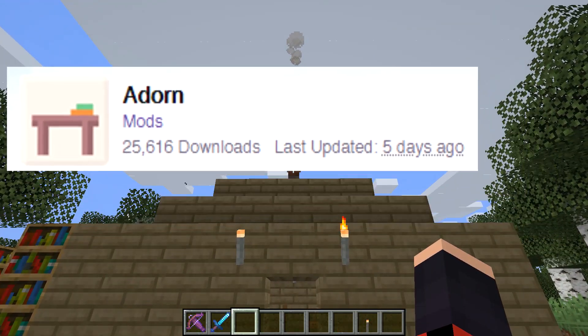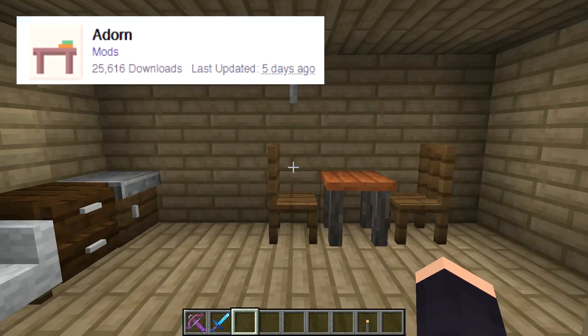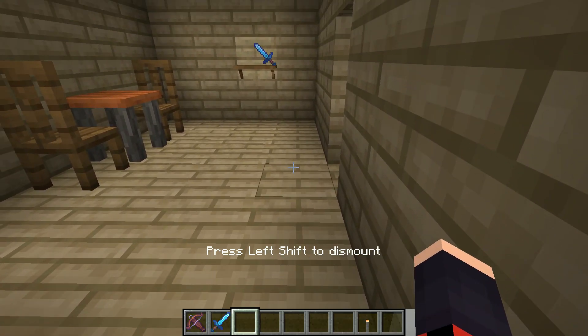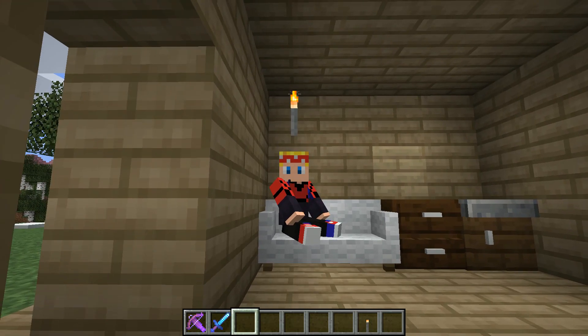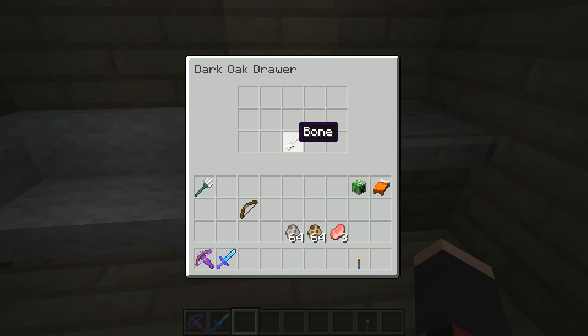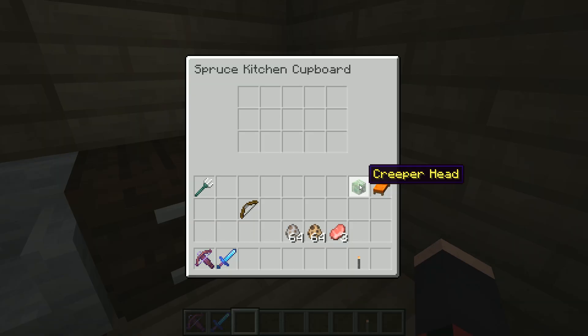Number 4 is a mod called Adorn. This mod is a decoration mod for Minecraft. It adds different types of decoration blocks including tables, chairs, sofas, kitchen counters, drawers, chimneys and shelves. This mod can be used to make your homes look as good inside as they do outside.